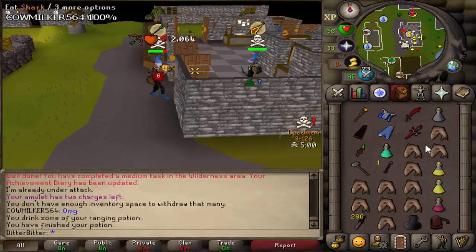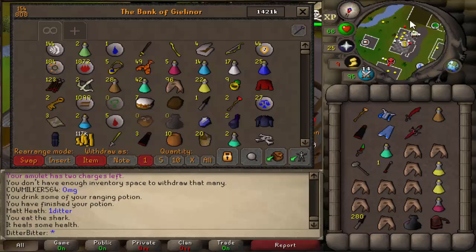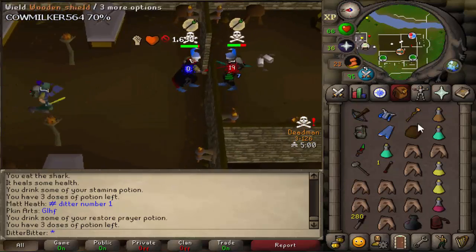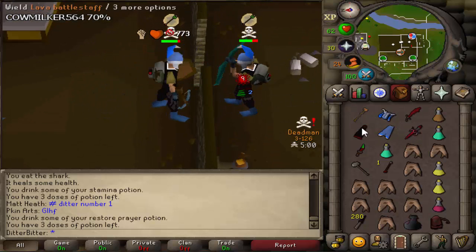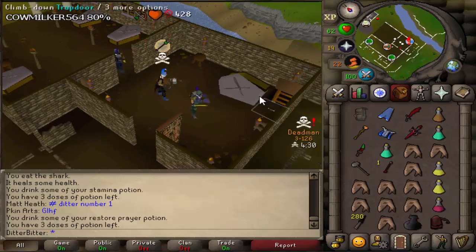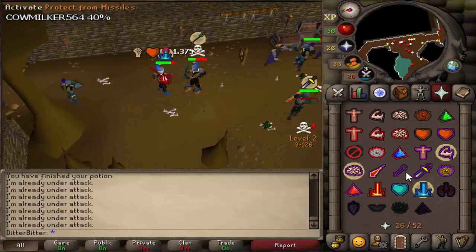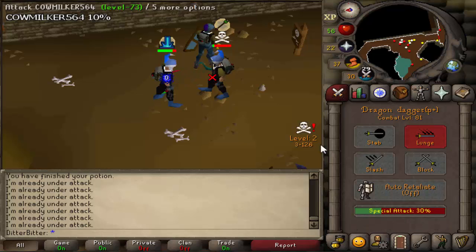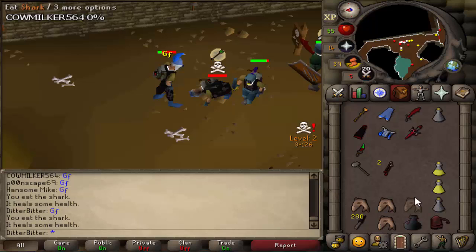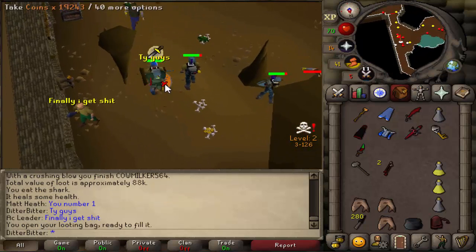CowMilker — looks like we got a fighter on our hands. I need a stamina, there we go, and a prayer pot. Is he running for it? Catch an entangle — there we go. Fight me, bro. I don't know if this guy is just a rag ranger or what. Let's go in for another one. Get a bolt in — where is he running? He's running inside the dungeon. I actually got a kill inside the dungeon. That was so hard to navigate. They make the hotspot area impossible to PK in. These guys in the dungeon helped a little bit, but it was very hard. We did manage to get the kill though.